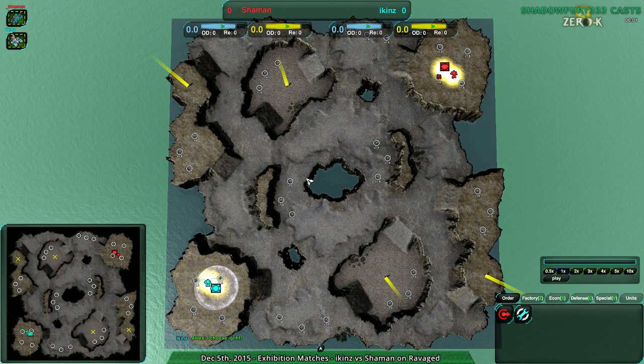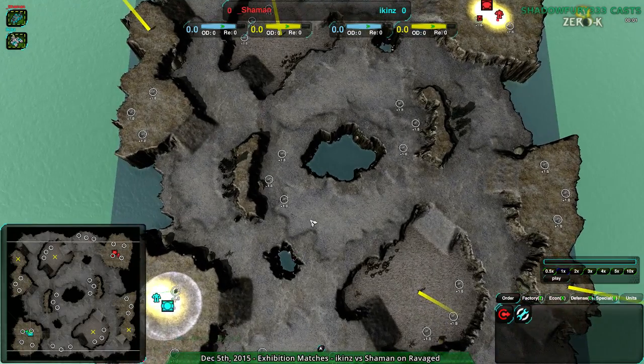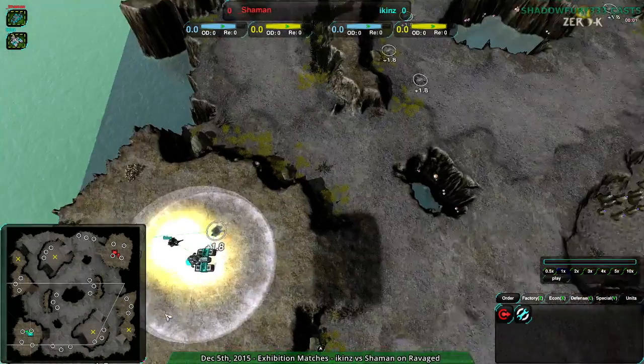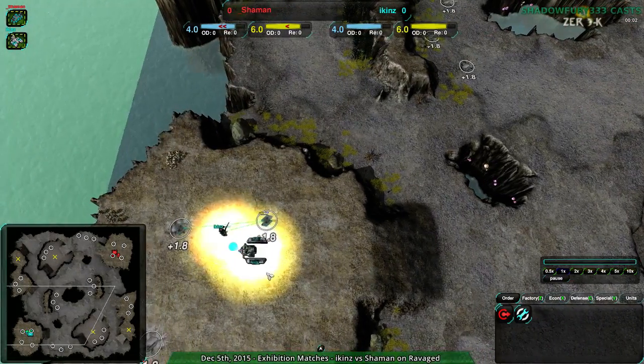Welcome back Zero-K fans to Nanolades of Dunn, this is Shadowfree33, once again your host. Sorry about this slight delay. So this is the last match — it's going to be Shaman and Icons versus each other on Ravaged. And let's just start this up.